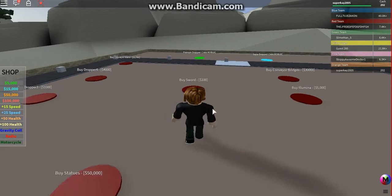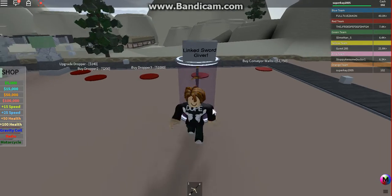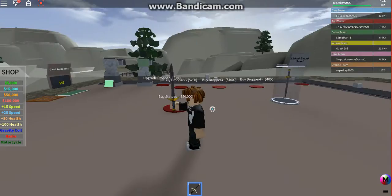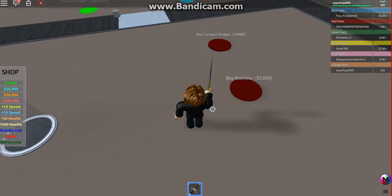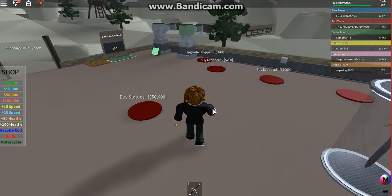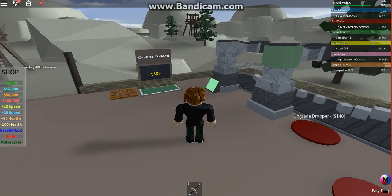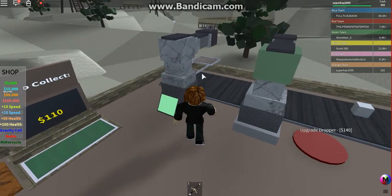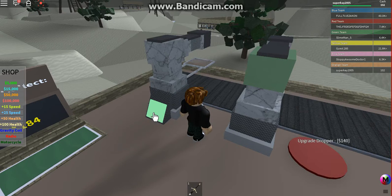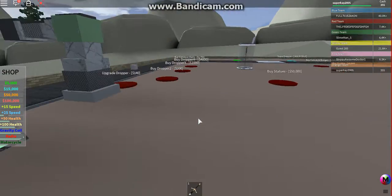Okay, I bought a sword. There's a 'linked sword giver' — what a name. There's also something called Illumina — is that like another sword or weapon? We have 80 money. I know why it gets broken: it's because of this upgrader — it slows down the fall of the money things sometimes.